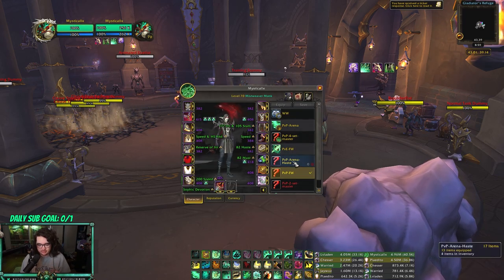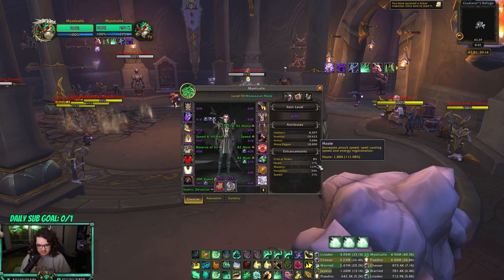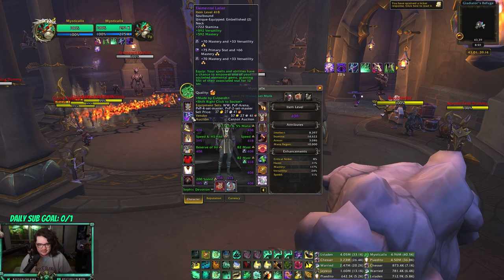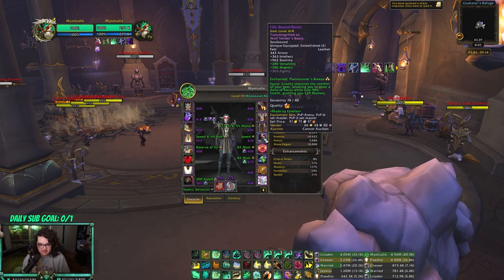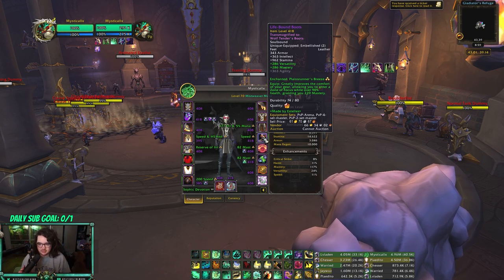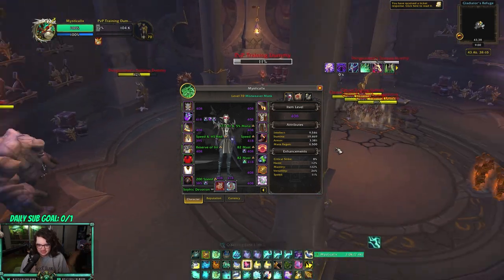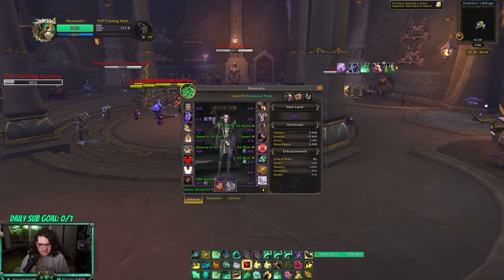This is the best build for threes — verse/mastery with four-set. I have 117 mastery with 11 haste. I use the crafted haste ring because you want around 8 to 11 haste, and I have a crafted neck which gives huge mastery. I also have crafted boots with an embellishment: when I'm above 90% health I get 220 extra mastery. My full stats end up around 12 haste, 122 mastery, and 26 verse, running four-set with everything except the shoulders.